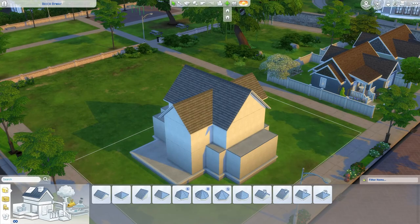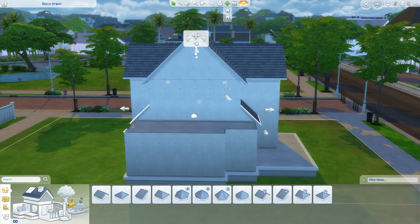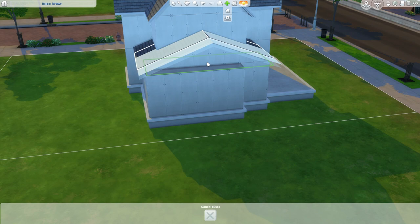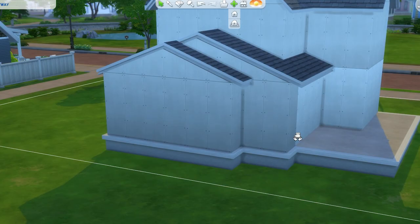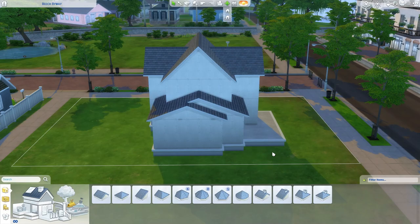I pretty much exclusively use these roofs because I don't know how to use the other ones. This is where I wanted to get fancy with it - I wanted to do one of these things, and then bring it down a bit, and then copy it and put it here, and then copy it again and put it here but drag it in. Does that look stupid? I think it'll work. The eave - there we go, that's better. Now it looks a bit better.